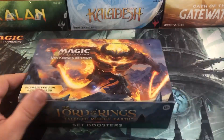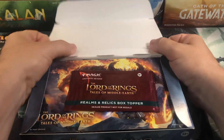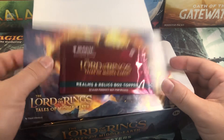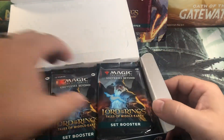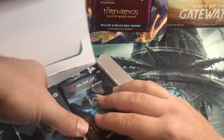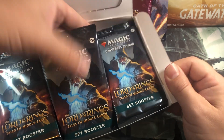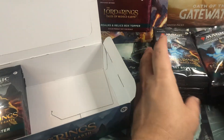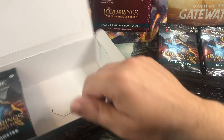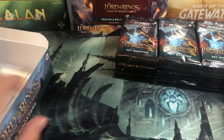The Raiders and Uncommons are actually the big chase cards in this set so far - at least last time I looked, which was a couple days ago. Box topper - I think they should do box toppers in every set. Let me know what you guys think in the comments below. I like the box toppers, as long as they're not lame like the Streets of New Capenna where it's the same one in every single box. That was kind of cheesy.